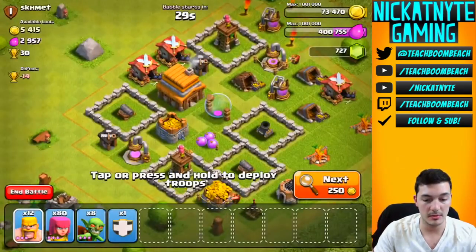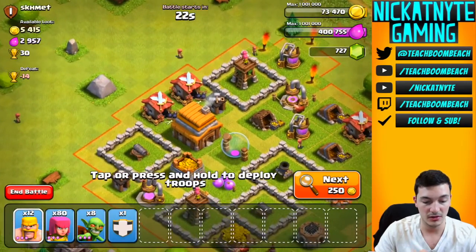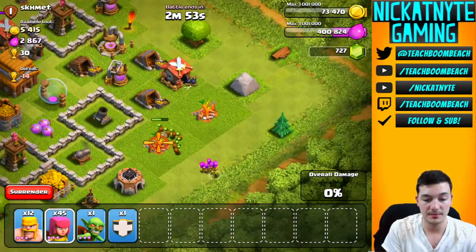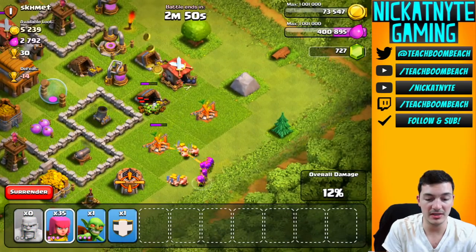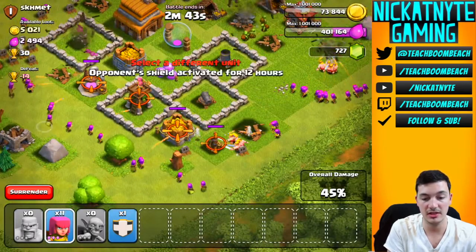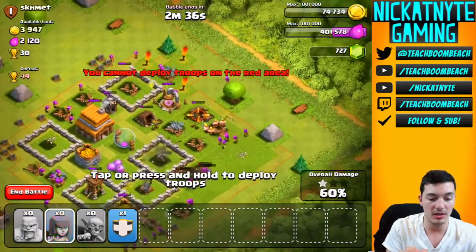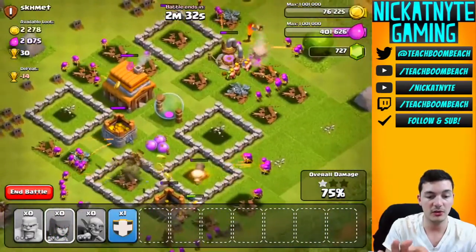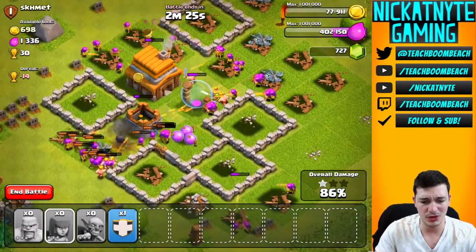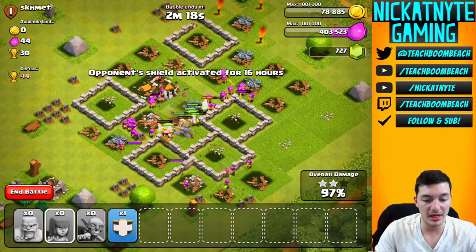On this base, he put boxes around all his defenses - actually kind of good. What we're gonna do is layer some archers on this side where the mortar can't hit us, distract the mortar with goblins, bring in some barbs, then layer in the archers. On the other side we're just layering in archers and the mortar is about to get destroyed - that was the only real threat in this base. A simple barb plus goblin raid wipes it out. The 100% is coming up - boom, there it is.